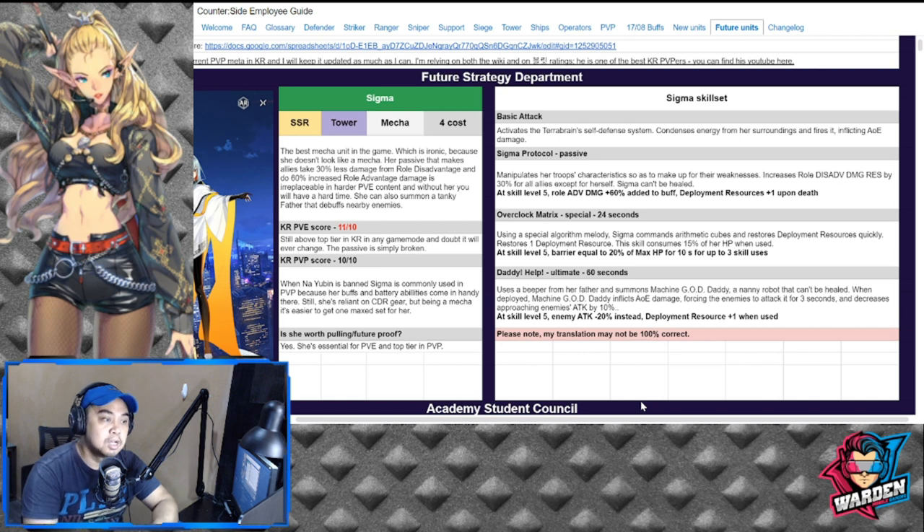She is actually intended to die, and she can't be healed. At skill level 5, roll advantage damage gets a plus 60% buff added. Upon death, she grants deployment resources plus 1. There's actually a mechanic where when she dies, additional resources are generated, and there are additional triggers in terms of her kit.